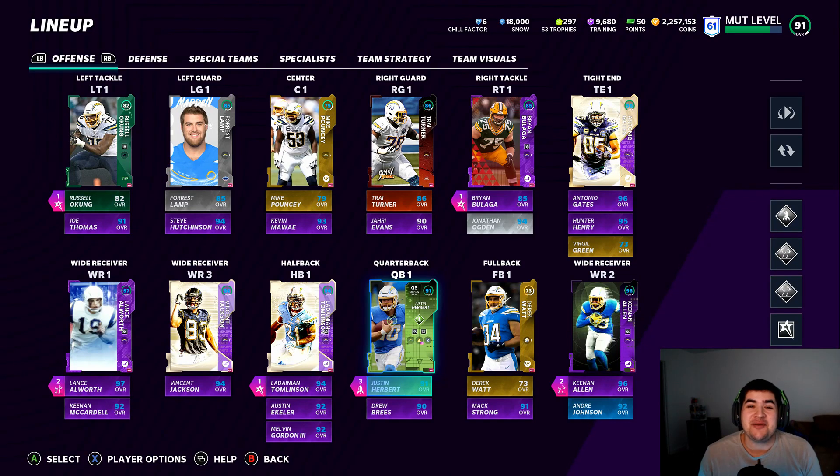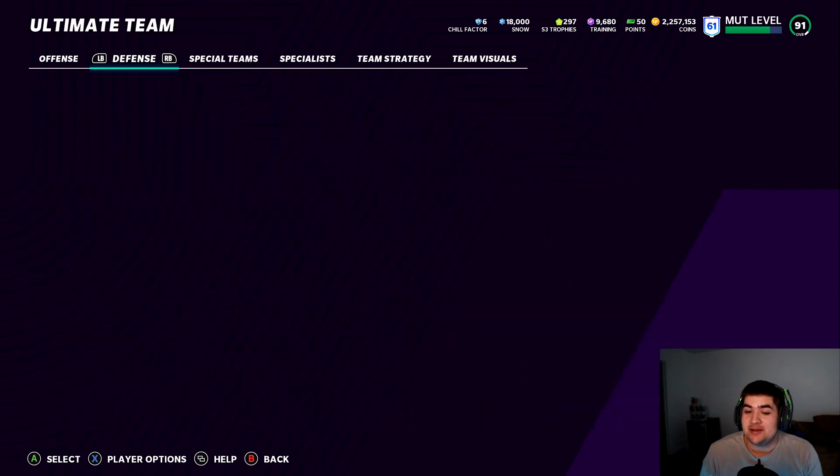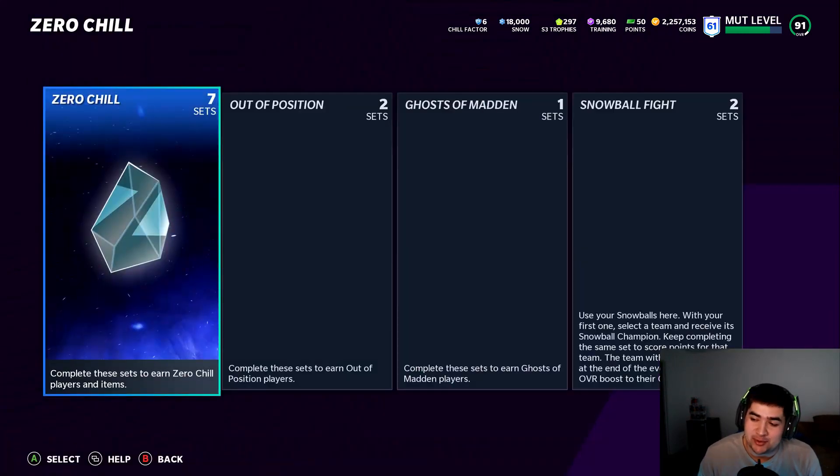Hey, what's going on guys, Shocker Gaming here bringing you another Madden 21 Ultimate Team video. We are back with the Chargers theme team today because we've got a very special player — it's gonna take a while to get, but we got a special player today: 92 overall Justin Herbert is gonna be in the game.